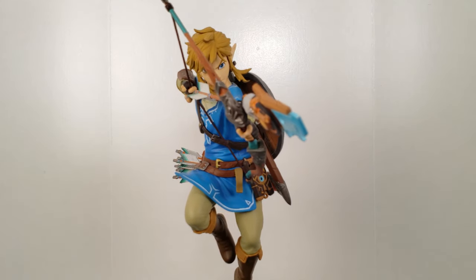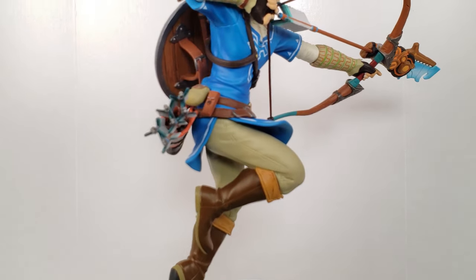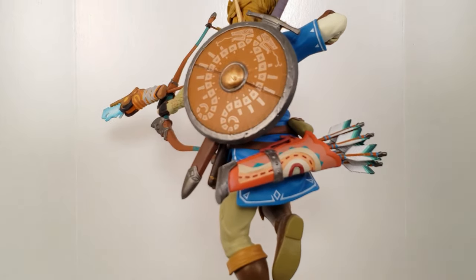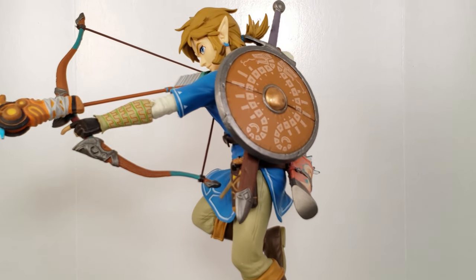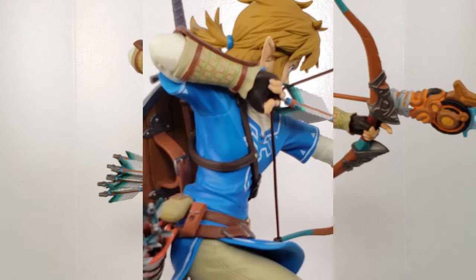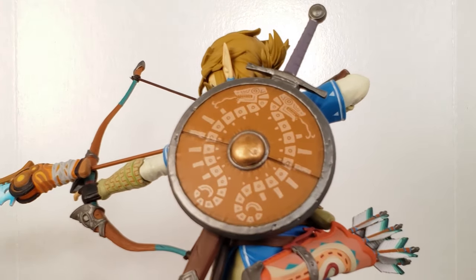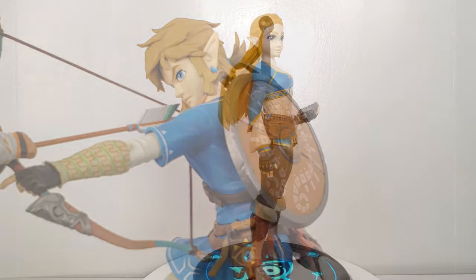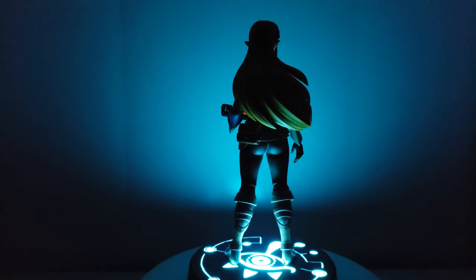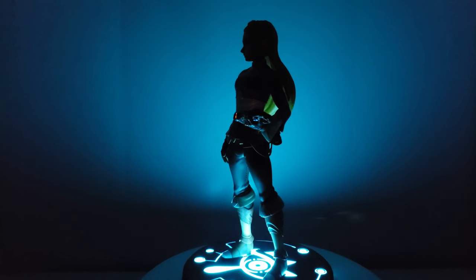Next up we have Link from Breath of the Wild by First Four Figures — this is one of their smaller PVC figures. And finally we have Zelda from Breath of the Wild. They announced a new version of this figure a year later with lighting effects that we would have bought in the first place. Then separately, there is also a Zelda from Breath of the Wild that they actually released with lighting effects from the start — so this one glows! Her base and even the little Sheikah Slate in her hand glow, and it's just very cool.